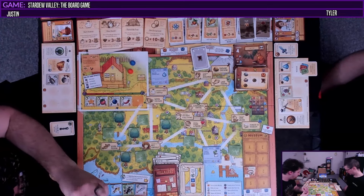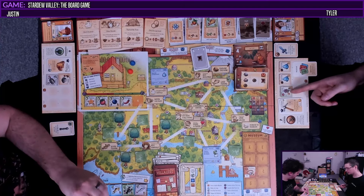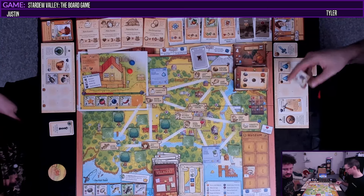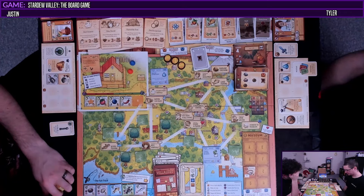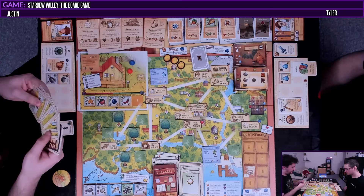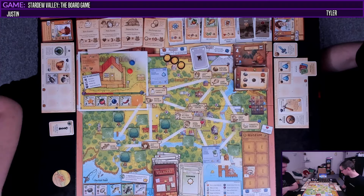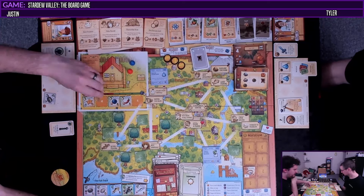We may sell stuff. We need to buy animals. Do I sell this for three? I think so — I could discard it and turn all these into quality, which gets us four extra money. Let's get three from that. We've got to get rid of that Joja tile though — we didn't get a gift this round. I can't believe summer's already done. I feel like we've done nothing.